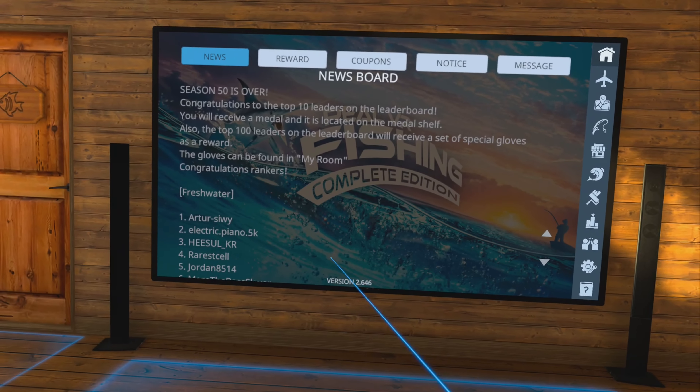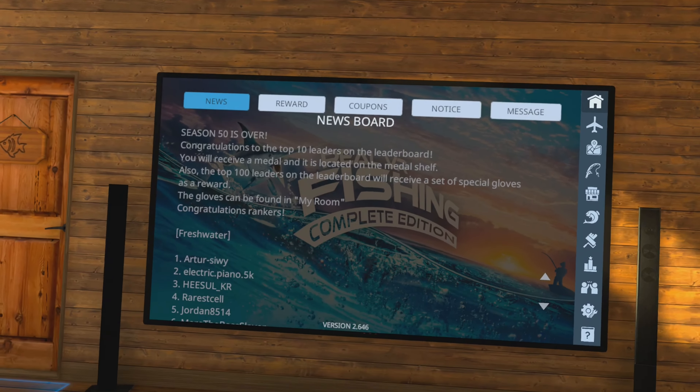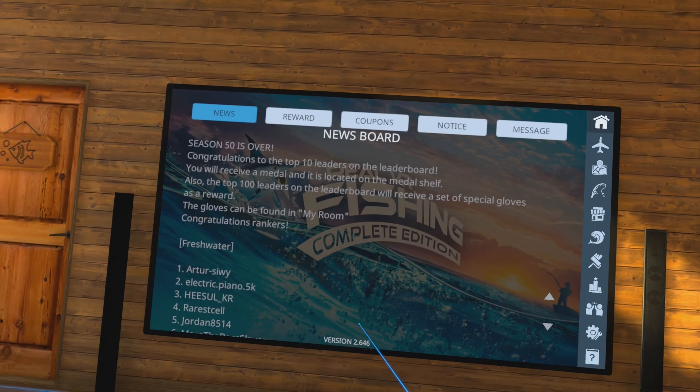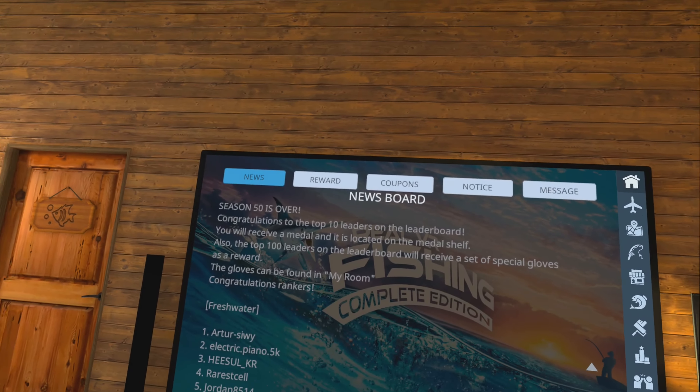This also shows you the version that you're on. So if there's ever any updates and they say you need to be on a specific version, come down here to your news tab and it'll show you what version you're on. You can also see it on the load screen when you're first loading into the game.